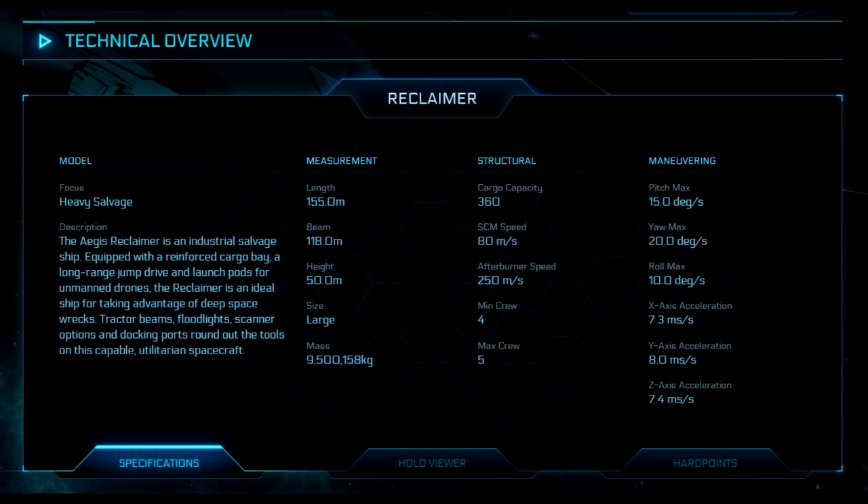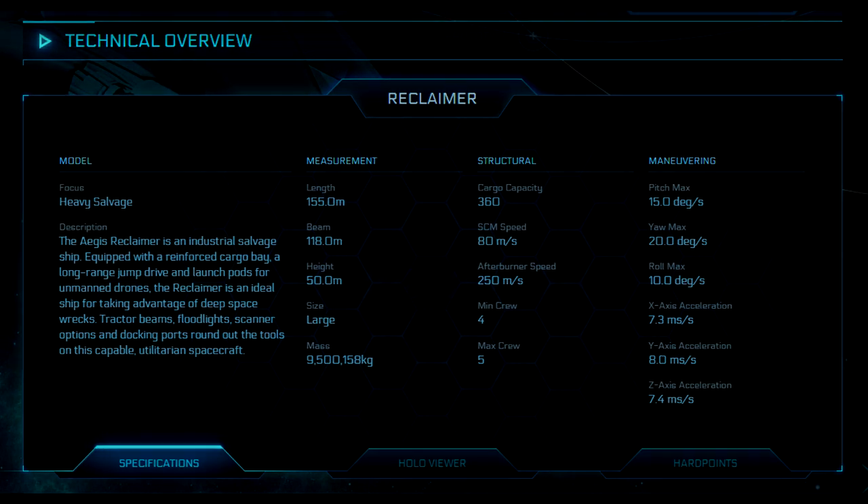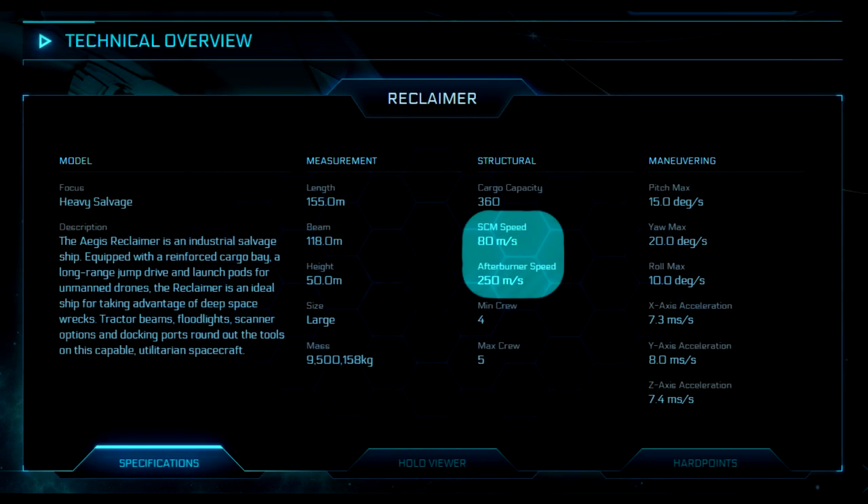SCM value is the speed the ship moves in Standard Combat Maneuverability mode — i.e., the default in-space movement speed. In atmosphere, this speed will often be less due to increased air resistance and drag. The AFB (afterburn) value is split into two: first is the standard afterburner top speed, and the second (in brackets) is Super Cruise — allowing travel at much greater velocity than afterburner but less than quantum travel, perfect for navigating to planets or moons from outer markers.